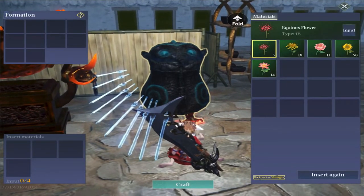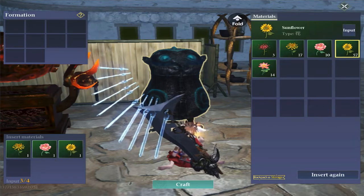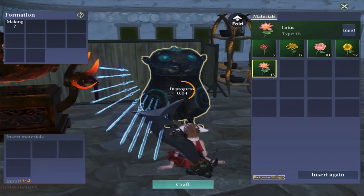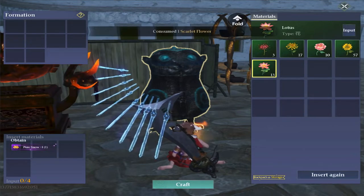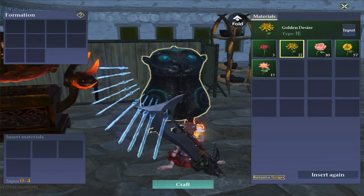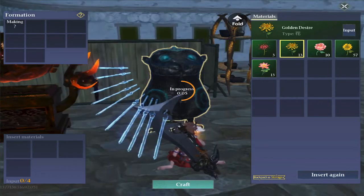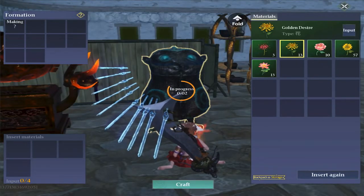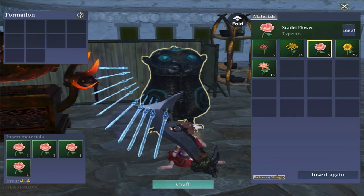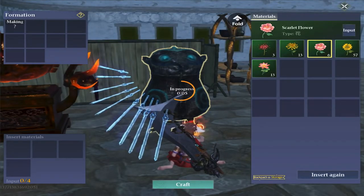We hit the flower tab and it looks as though we can only put flowers in, so we'll have a bit of an experiment — throw a couple of flowers in and see what happens. We got a bouquet called Pure Snow. Let's throw in a few of the same flowers and see what happens. We have a Golden Delight bouquet, so it looks as though you put the same flowers in, you get a bouquet of those flowers; put in a few different flowers and you get a different type of bouquet.